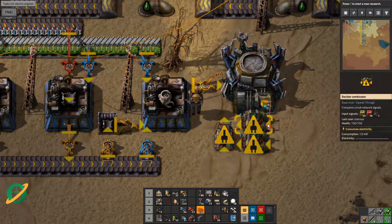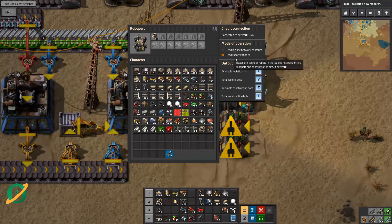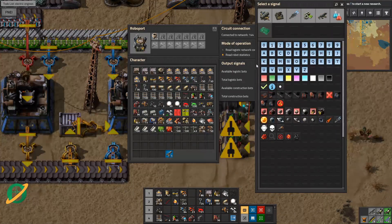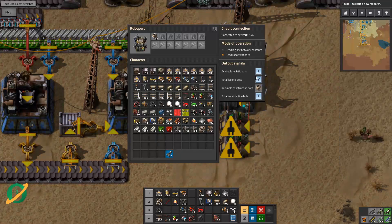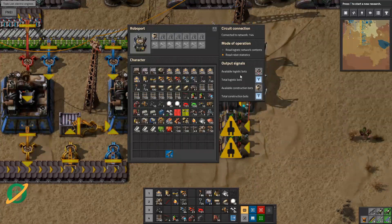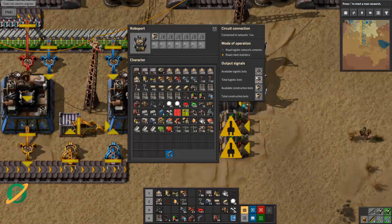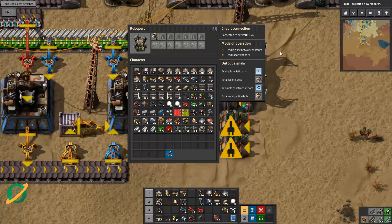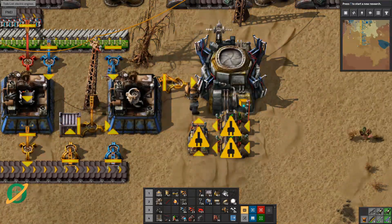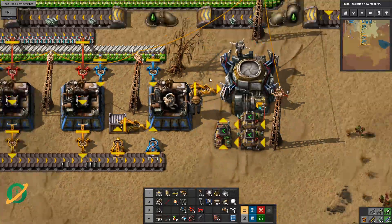I think this is what we do - we want to read robot statistics. Available construction bots - let's change that image to a construction bot. Construction bot and available logistic bots - change that to a logistic bot. I'm using available - actually I should do it the other round. Let's make this one an L for logistic, and available will be a C for construction. I had to quickly look down and make sure my mic was running because I missed an episode not that long ago because I forgot to turn my mic on.